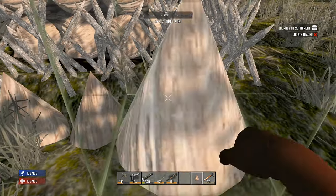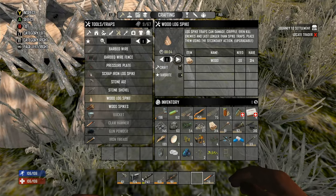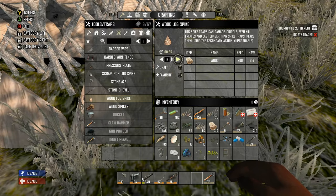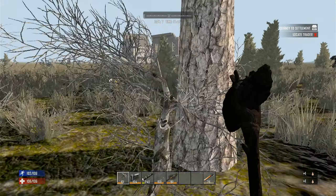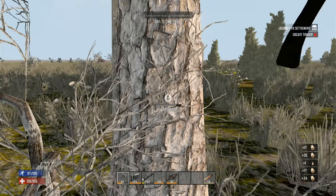How many more wood spikes can I make? Only three — they cost 100 a piece. I can make 15 of the smaller ones though — big difference. There's gonna be no trees nearby this base when I'm done.